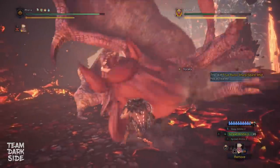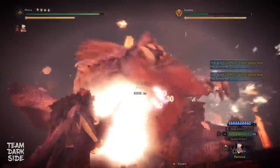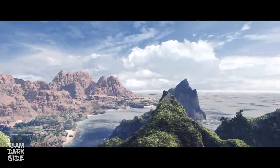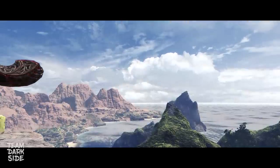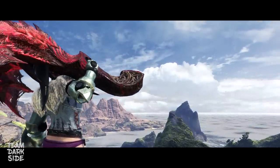This is the power of the new Safi's burst cannon. This is Glutton 3.0 — it chips away Teostra's health like nothing. What's up guys, Chris here and welcome to another very exciting video.